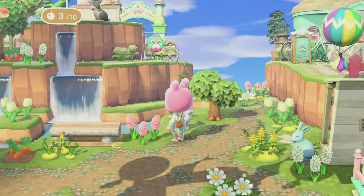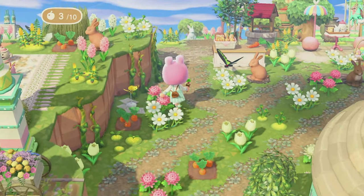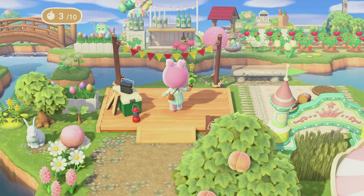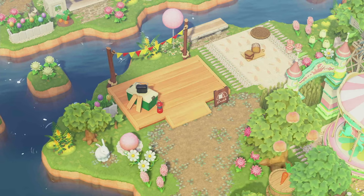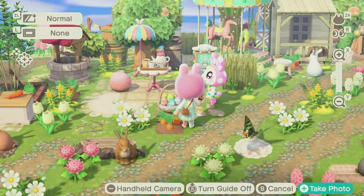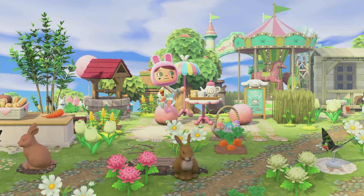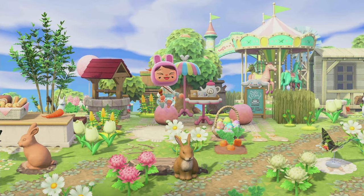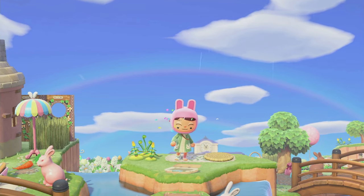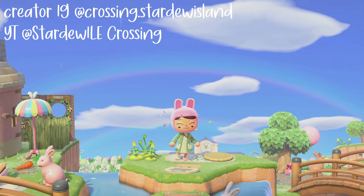Now we are in a little transition area next to Chrissy and Francine's little neighborhood. This pathway takes us by the floating rock garden to the campsite. She managed to squeeze in the campsite on this little, small part of her island, and we are very close to Resident Services. And now this is the farm and transition area to the left of Resident Services — this is one of the cutest parts on her island. We always pose for photos here.